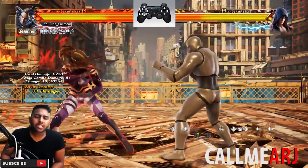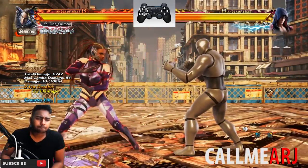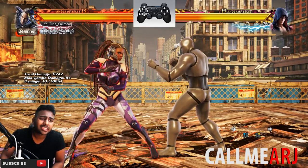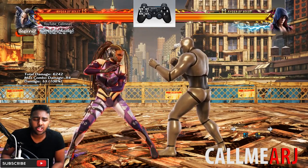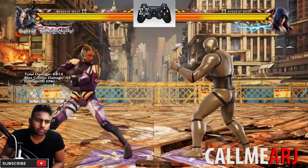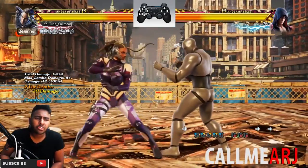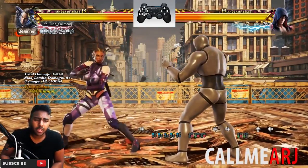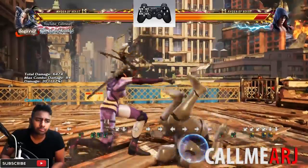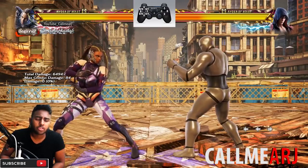2,4 is her best 10 frame punish, but she also has the generic 1,2. She has an extension that's very strong for Master Raven - 1,2 into d+3+4 which brings her into haze. Haze is unlocked either from 1,2 into 3+4 or by pressing 3+4 on its own. From haze you have a sweep which on counter hit will combo - like a snake edge, you can combo straight from that.